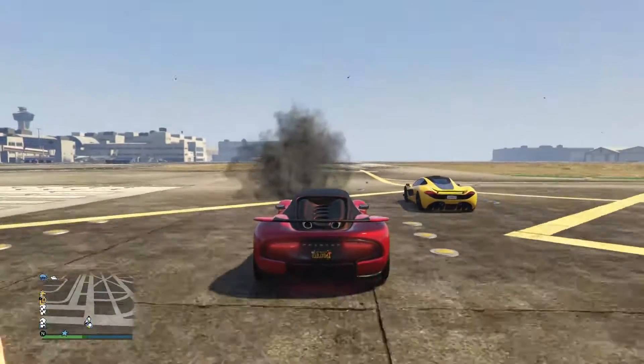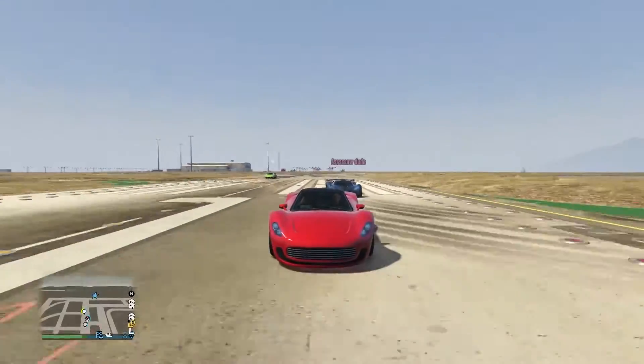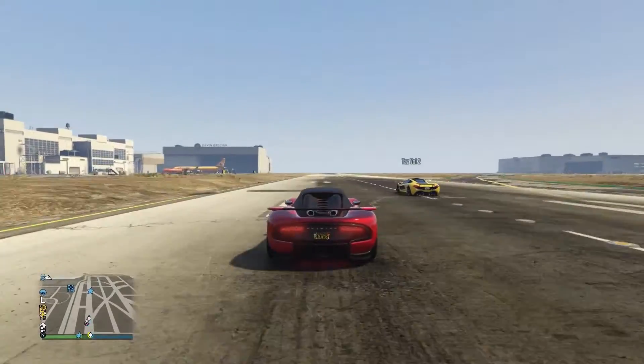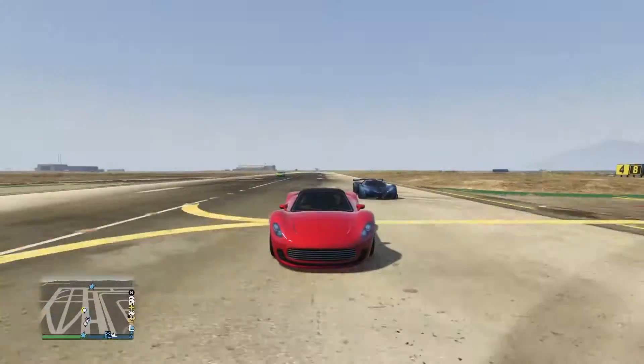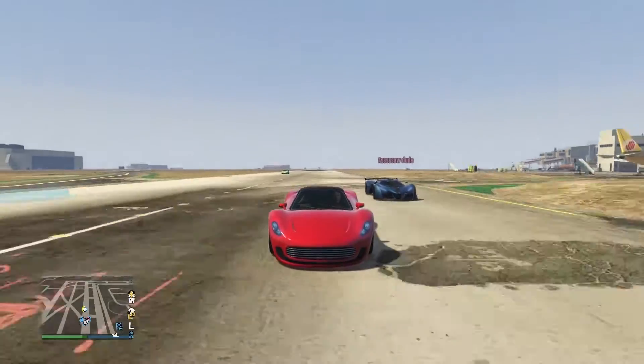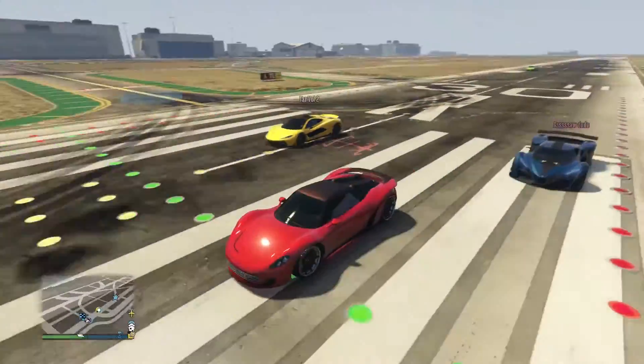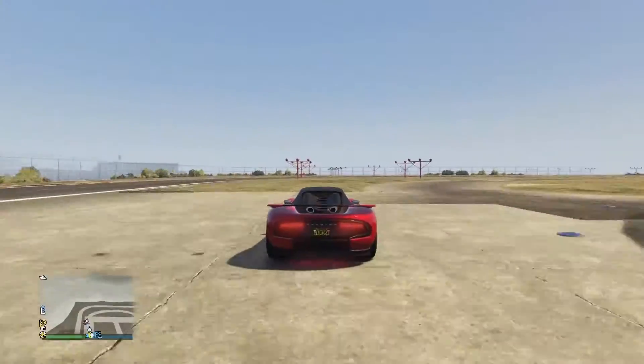From our first test, the T20 and the X80 Proto look like they do have faster acceleration — you're gonna see in a second that the Proto looks like it's gonna start to catch up to me. The T20 has faster acceleration even though it had a head start, but you can see the 811 actually pulls ahead and wins the first test.